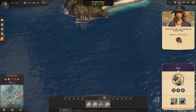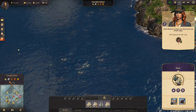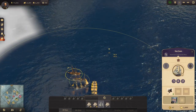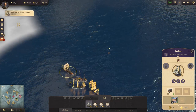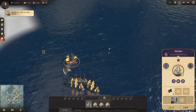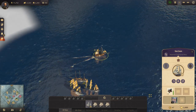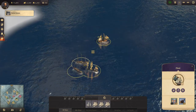We destroyed that pirate ship. Where's the other one I saw? I don't see it. But there is some debris here. There it is - I want to see what this debris is. More cannons. Okay.